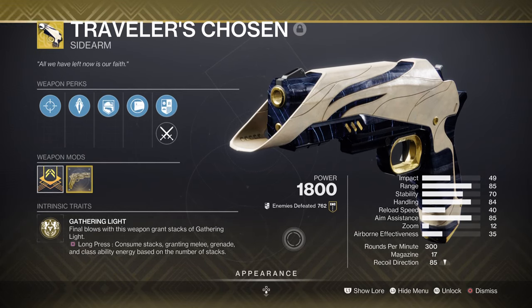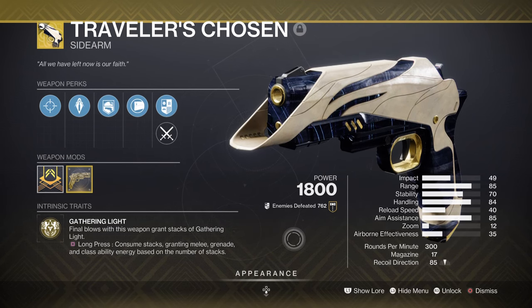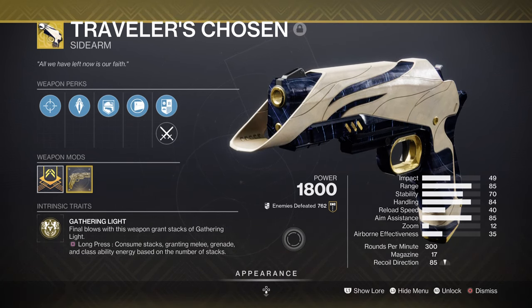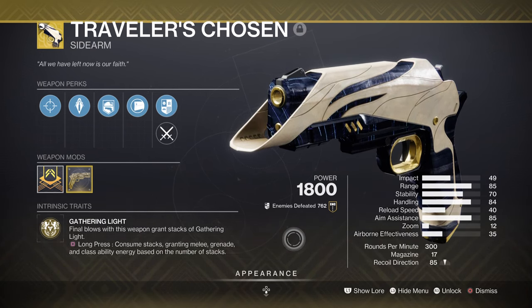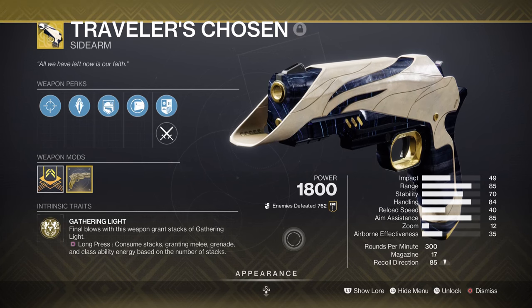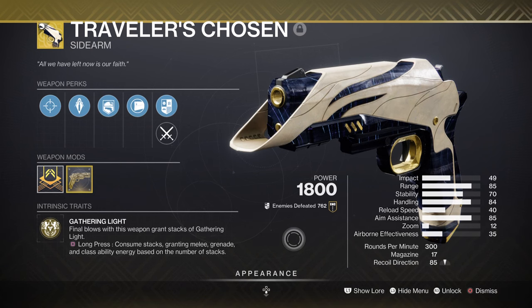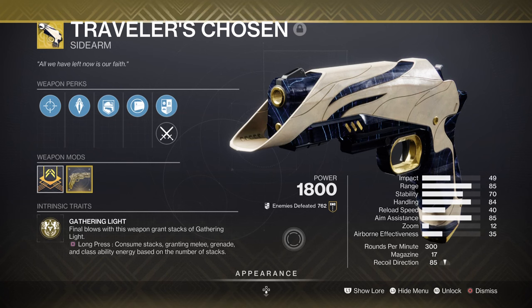For weapons, we have Traveler's Chosen sidearm, which is to match with the style of the build. As the build is focusing heavily on ability regen, having Traveler's Chosen best fits the build in its entirety. It will allow me to spam my abilities at a much higher rate before my main exotic armor is able to reactivate, which is both ideal and fun. It also pairs well with dealing with anti-barrier champions this season. However, if you wish to, you can use Strand-based weapons if you want to save your exotic weapon slot for something else.